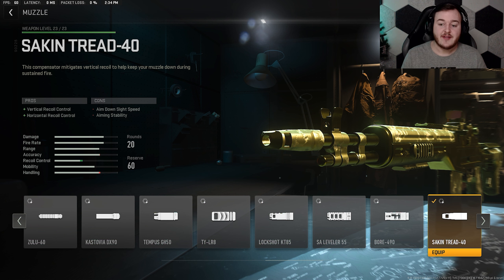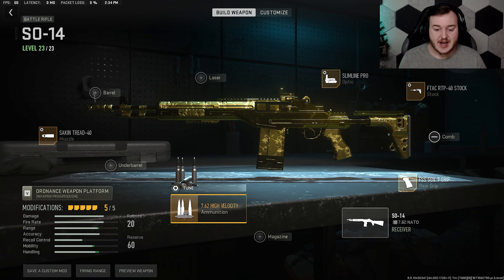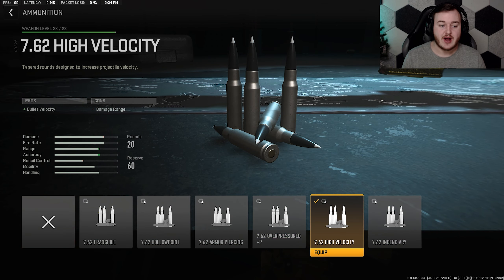Here's the build for the SO-14 I'll be using in today's gameplay. For the first attachment we're going to the muzzle and adding on the Tread 40. That's going to help with vertical and horizontal recoil control. This weapon can go fully automatic, though the preference is single shot. This will make the weapon easier to control, which you'll see in today's gameplay where I have full control.